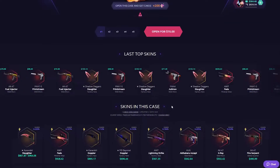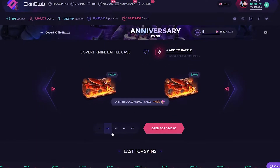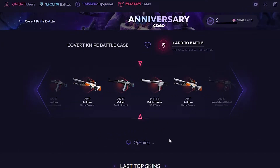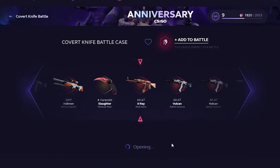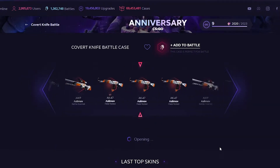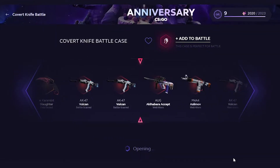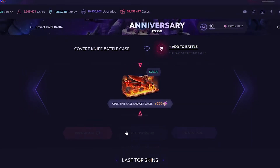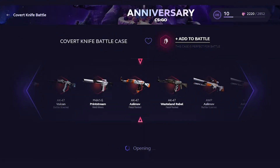Let's go over to the covert knife battle case — it's like the covert case but better. Let's do one at a time, $70 a case. I just went golfing this morning, it was fun but so hot — I wore pants and it was a mistake. Go to the x-ray — oh dude, you could have stopped on that x-ray, that would have been an insane pull. Come on covert knife battle, please something decent. Also $57. One more — we'll do this one last and then go over to the diamond case because I think I only need 40 cents.